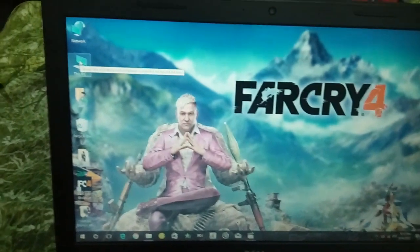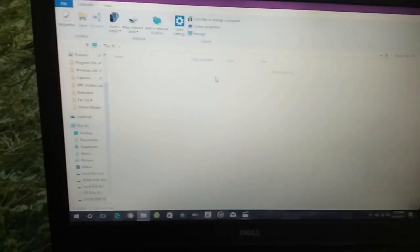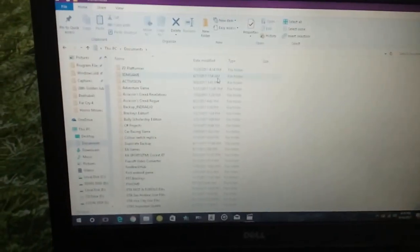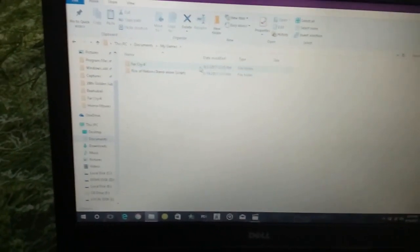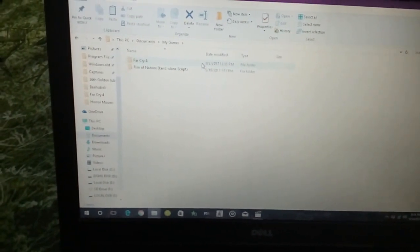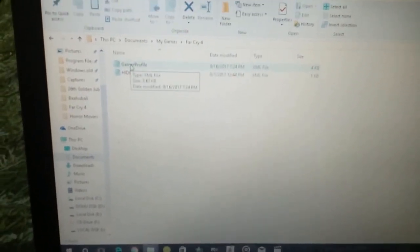First, go to This PC or My Computer. Then open My Documents. Then find a folder named My Games and open it. Then inside the Far Cry 4 folder, you can see these two files here. Then open the Gamer Profile file.